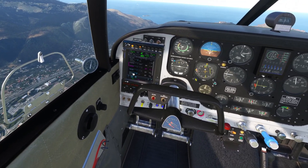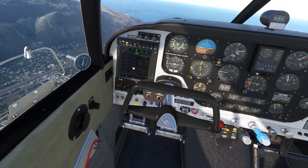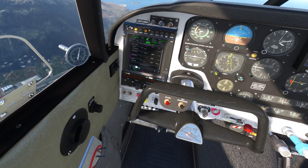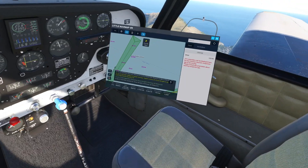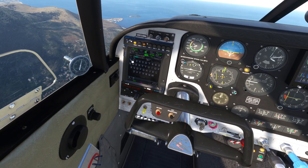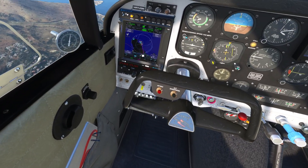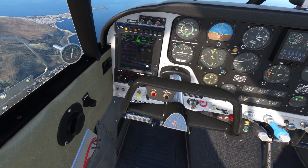Alright, so we go to the flight plan. We're going to remove that one, remove this one — okay. We're going to add waypoint Charlie Juliet 0614. That's not the correct one — I don't know what that is, so we're going to remove this one.